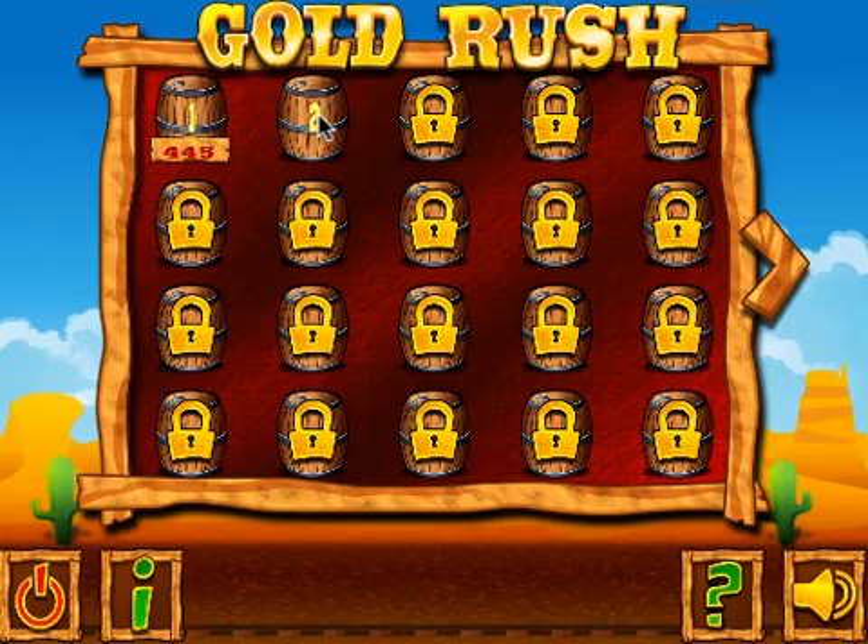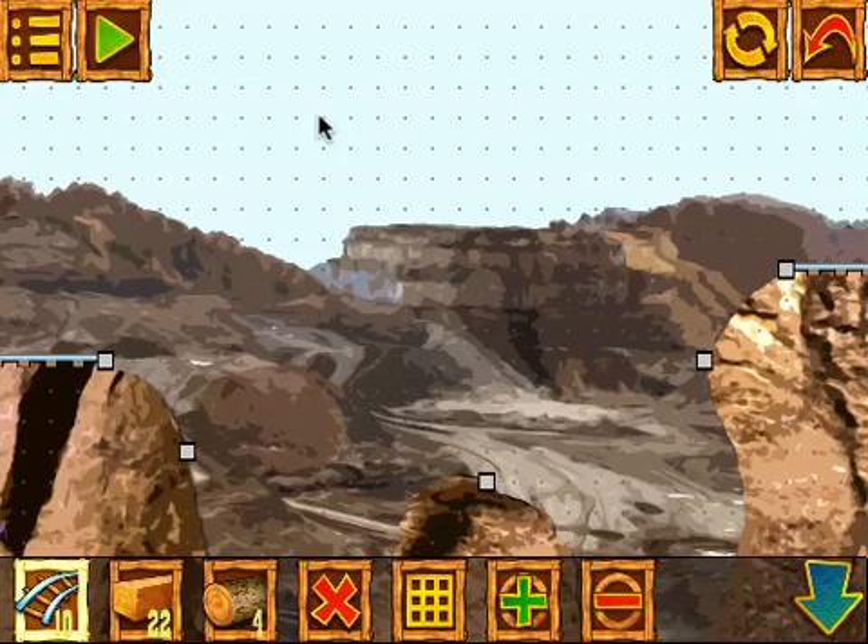I'm going to start with level two and just show you the gameplay here. We have a scene, a background, we have a valley or canyon, and we have to build a bridge over it.